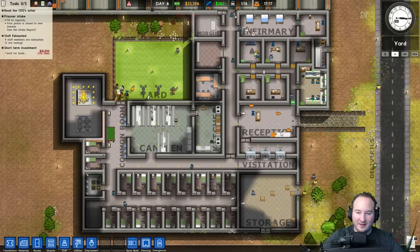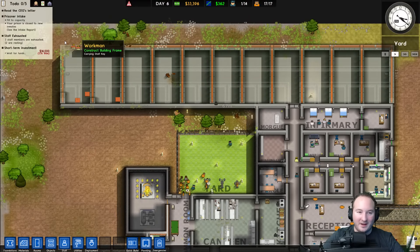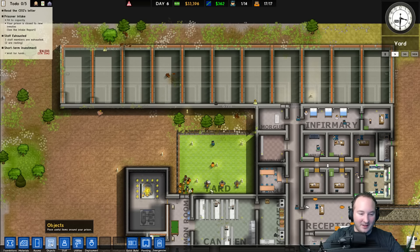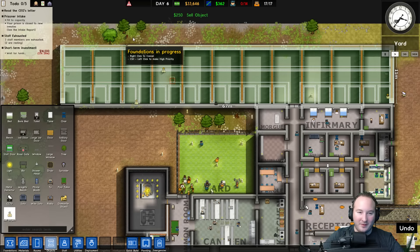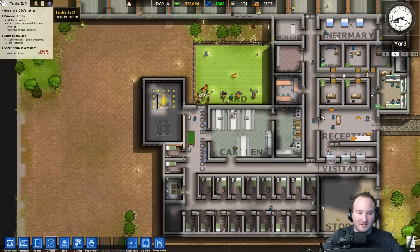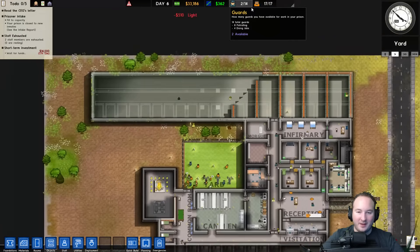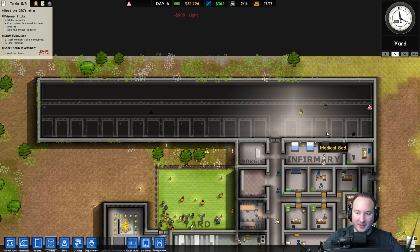That makes it a little bit easier. The janitors are coming out here cleaning everything up. This room is almost done — they've got the full wall almost completed, one corner piece left. Objects — I'm going to sell this so they don't even have to move the wood, because it wastes their time when they could be doing other stuff.